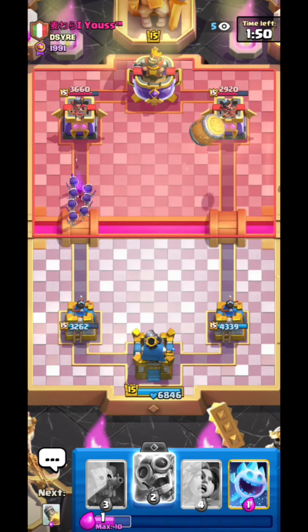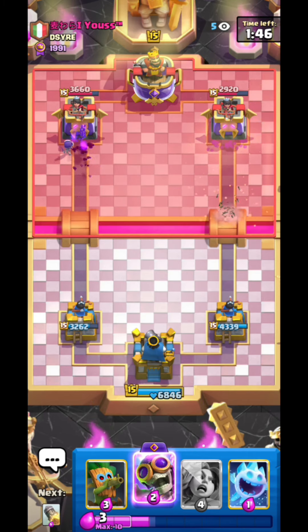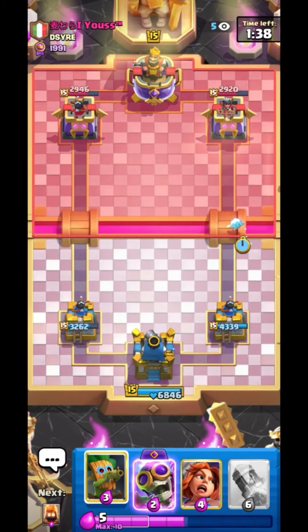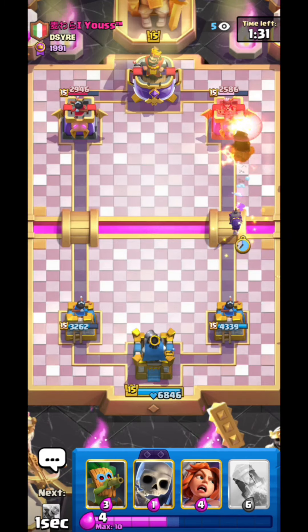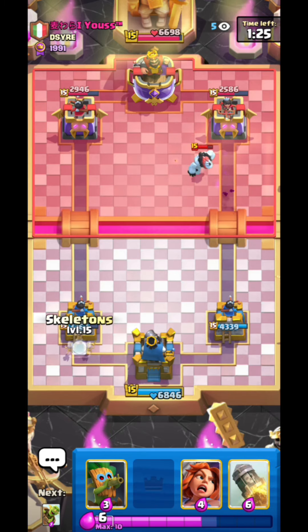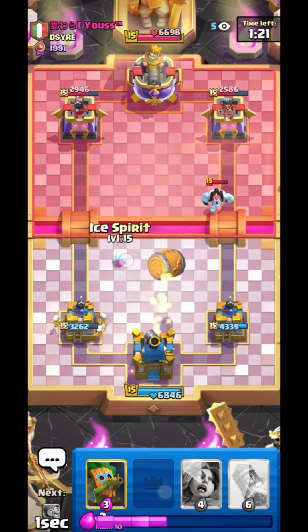I'm just gonna go for Barrel here, he can't lock both sides. He has to defend those Evo Skellies — okay he has a quick stat, I knew he had something for that so I didn't get too excited. Maybe we can get a good Bomber splash here — nice, that's one shot, I'll take it. He's gonna activate the King here but I don't really mind that because he mostly defends with Log and stuff anyway.